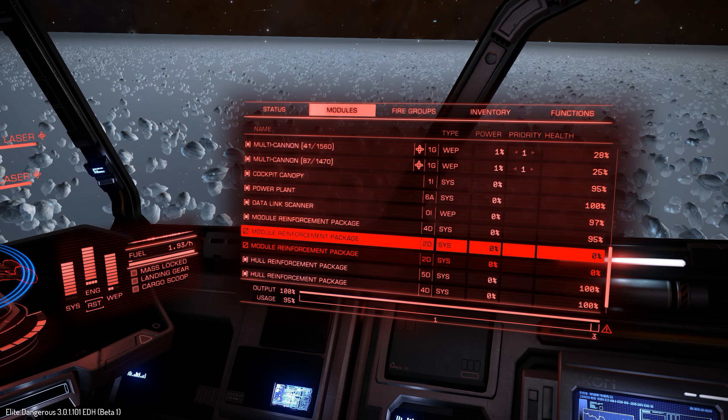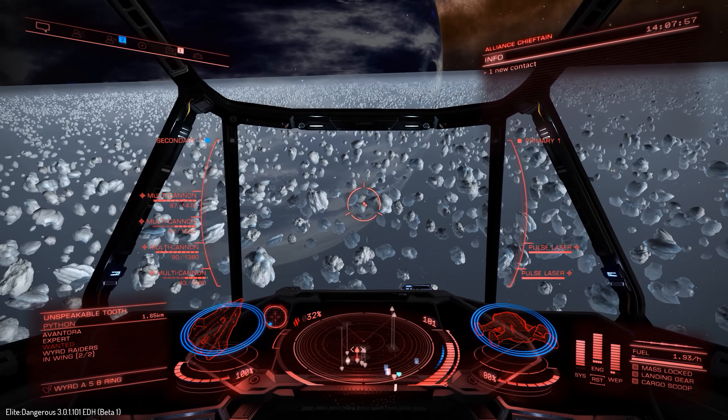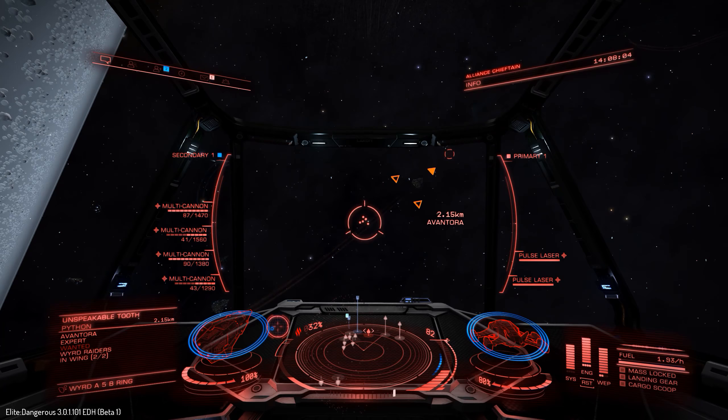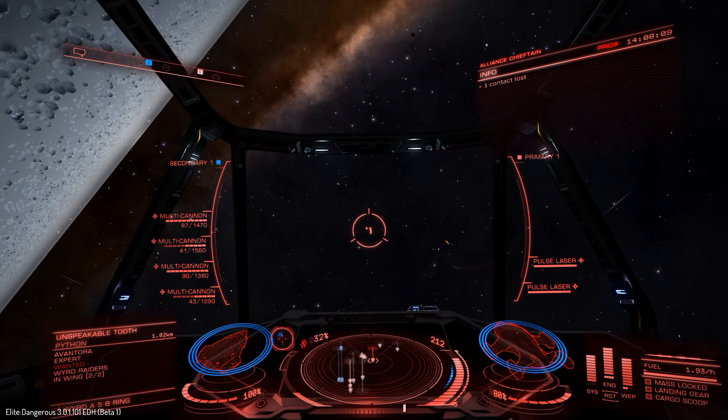Module reinforcement package has been destroyed. I don't know — something feels different. I don't know if it's the beta or the ship, but modules are getting destroyed and I'm getting damaged a lot quicker than what I'm used to.